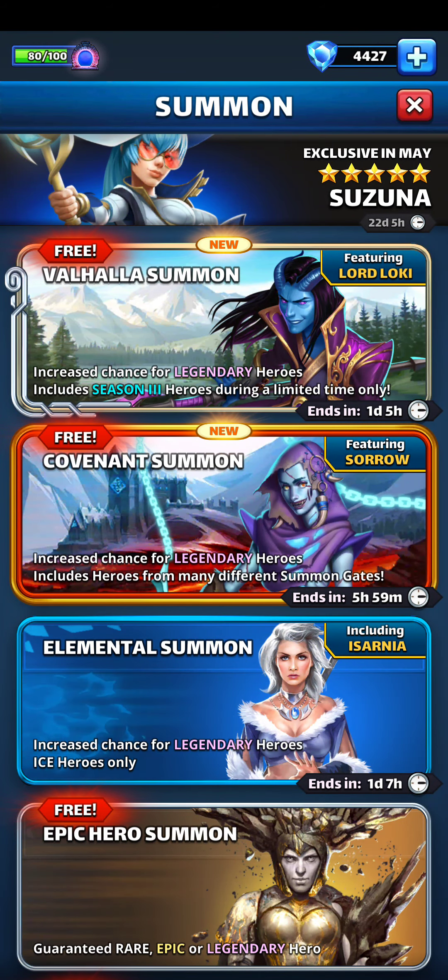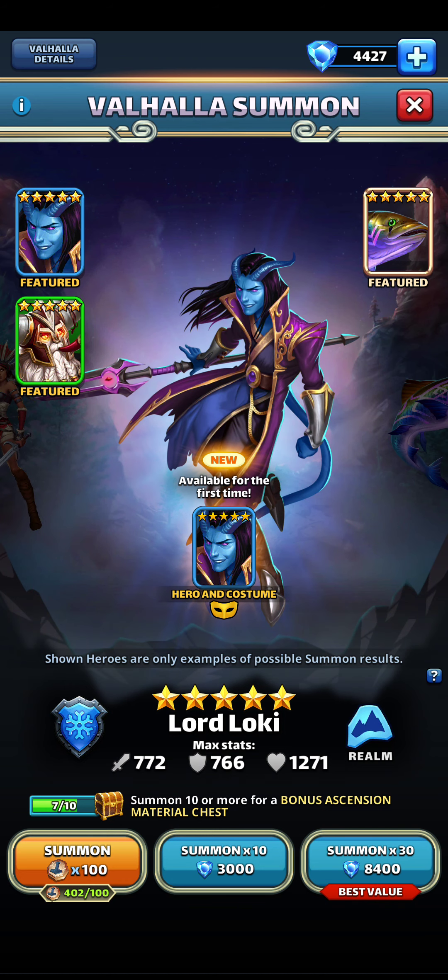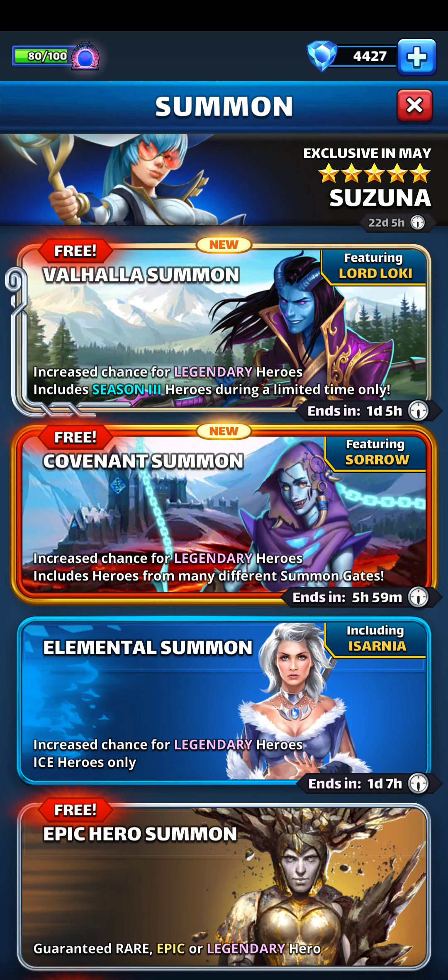Hi and welcome to another summons video. I picked up a couple of tiny offers so I can do a few in Covenant and a few in Valhalla. I've got nine there and four there, so 13. Hopefully I get something good out of those 13 — probably not, but we are of the same mindset.